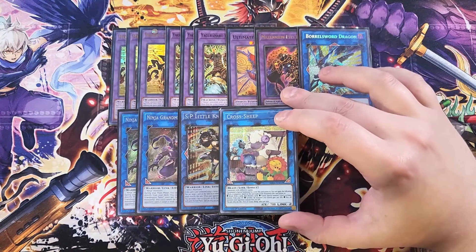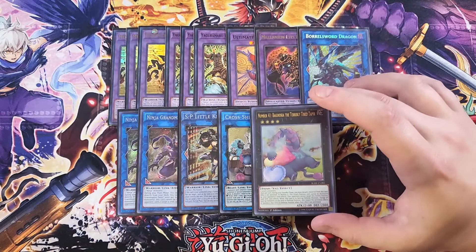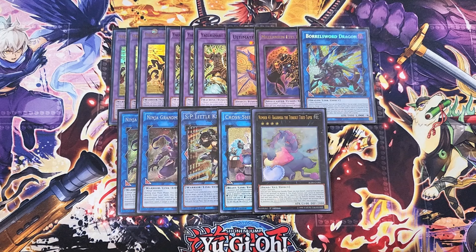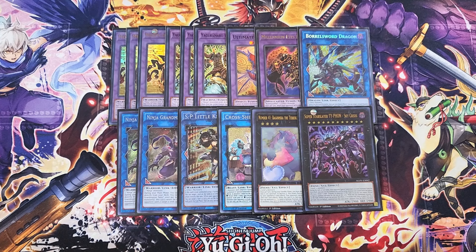We then play a single copy of Cross Sheep, which is amazing to help go in for the Boral Sword OTK. You summon Cross Sheep, then summon a copy of Misen or Yaga Demaru to your side of the field, and bring back a ninja from your graveyard that's a level four or lower — especially if you bring back Hanzo, because it will make Hanzo's effect go off. We then play a single copy of Buguska, really good as a one-of to slow down the game. Finally, a single copy of Typhon, which is very easy to summon because of its effect. You can also play Zeus instead of SP Little Knight, or any other rank four like Blade Armor Ninja for a more budget option.